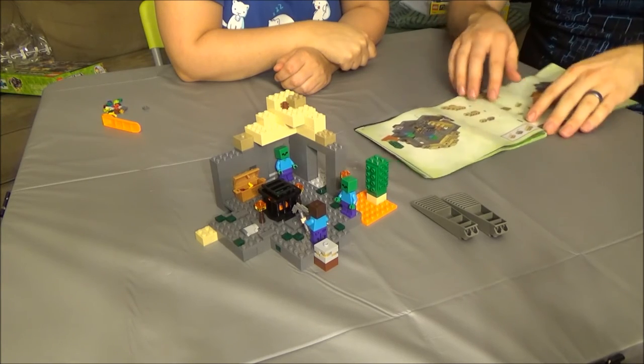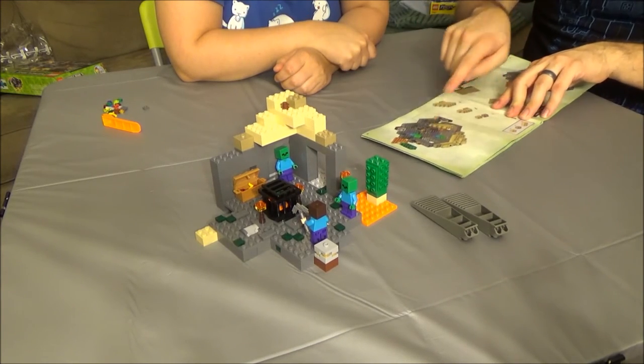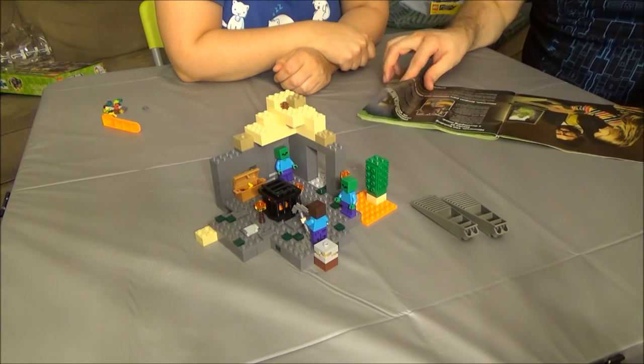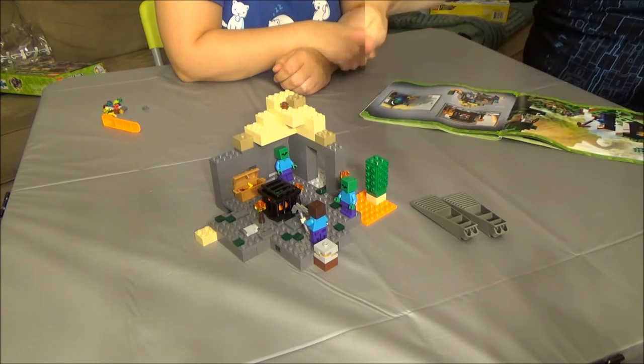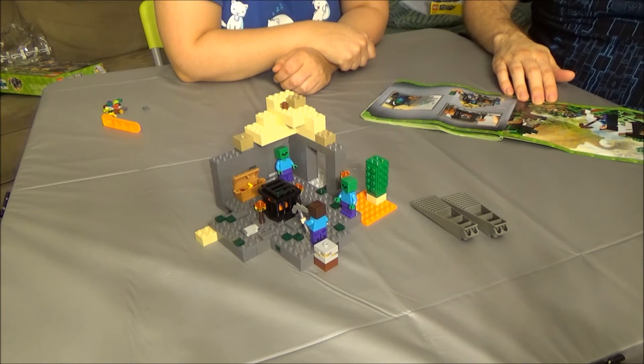And right away in the instructions they say here are some other options you have. You can take that apart and make it a cave-in sand. I think it's supposed to be a desert scene, and then underneath the desert there's a fortress or a dungeon.